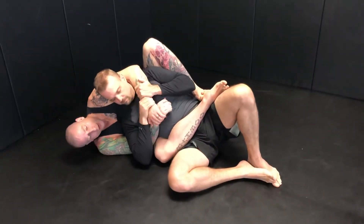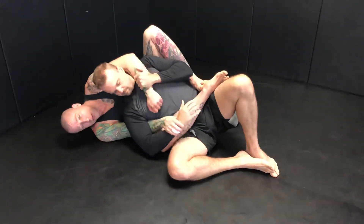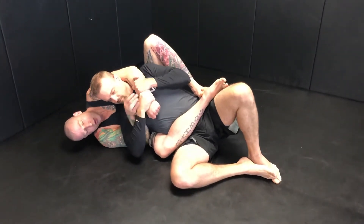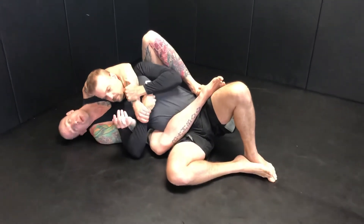So in this spot, my first thing I'm going to do is use this hand and I'm going to try and peel this grip off. If you're strong enough, you might just be able to do that, but a lot of times they're too strong. So I try and get my palm at the thumb and I'll peel this hand away. Now once I do that, I'm going to feed it to my own grip.